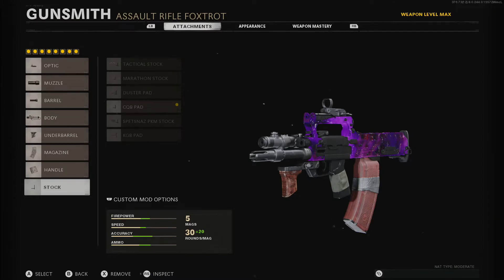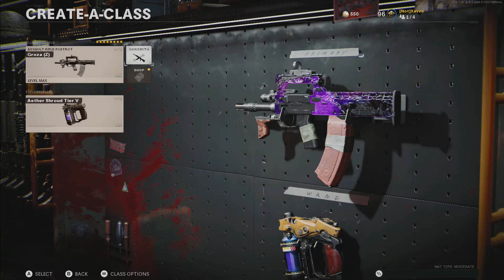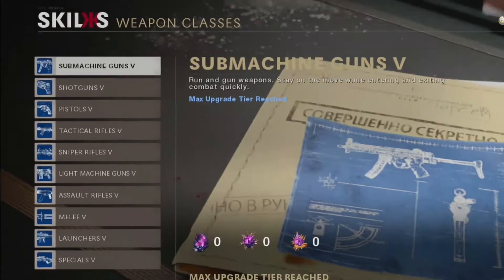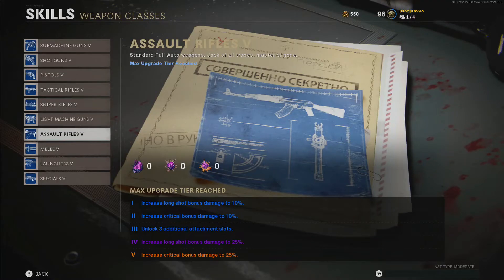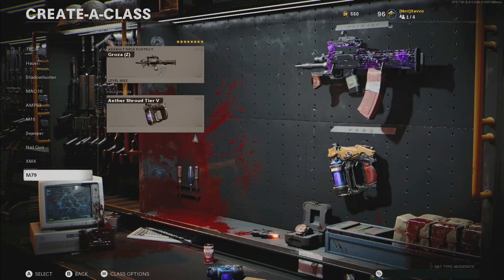I know there are going to be comments asking how I've got that many attachments on the gun — I get this every single video. It's actually making me happy to say that soon I'm going to finish covering all the weapons in Cold War Zombies so I don't have to keep saying this every time. But people want to know how, and it's fairly simple. All you've got to do is come down to Skills, go to Weapon Classes, and find the designated class — in this case Assault Rifles — and tier it up to Tier 3, which unlocks three additional attachment slots. Also excuse the fact it says M79 on the Groza class; I literally called it that because I normally have the M79 there and I swap it out when making a video to showcase the actual weapon.